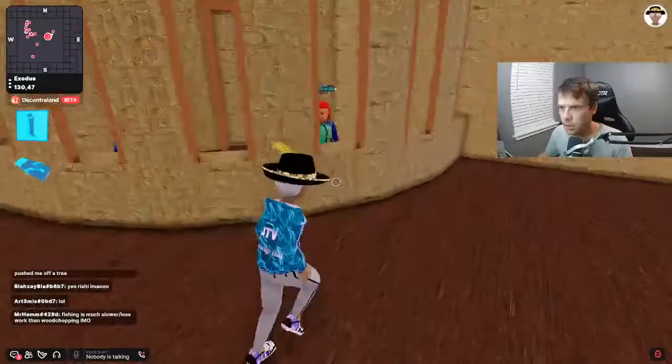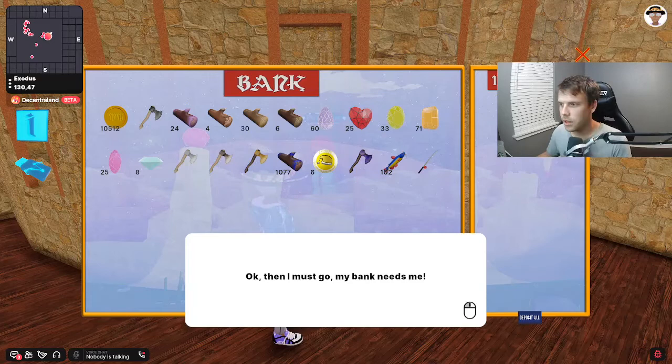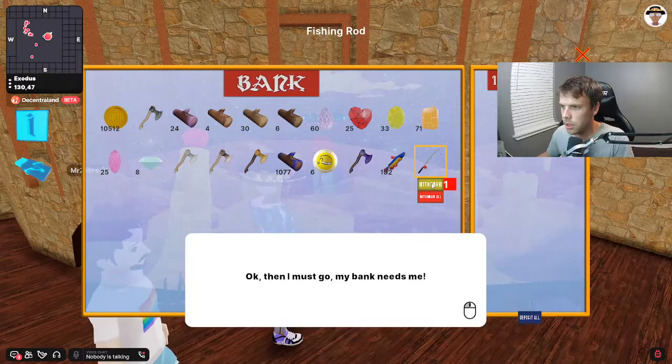If you want to deposit items because there are only 30 slots, talk to Penelope or whichever banker you'd like to speak to. You can deposit single items by clicking on them like this, or you can hit deposit all and all of your inventory items will move over to your bank.